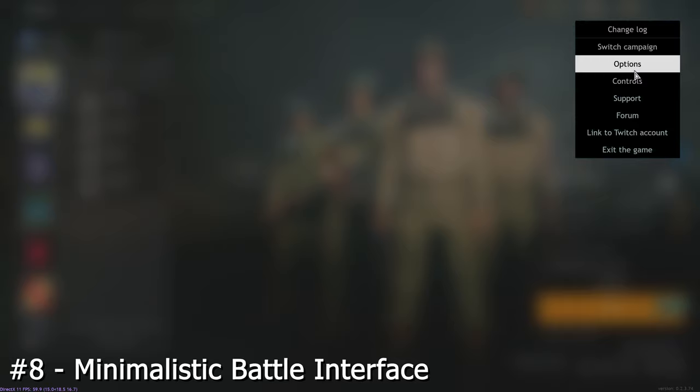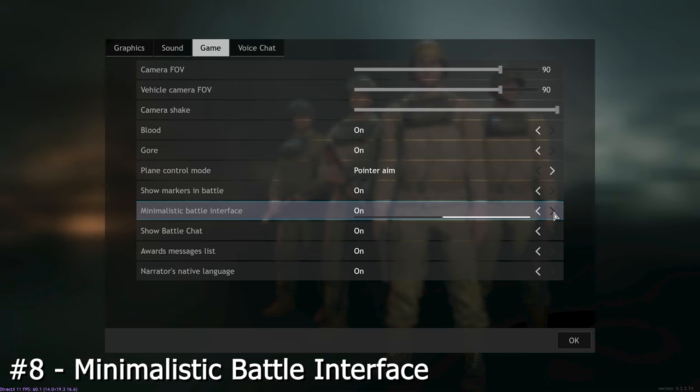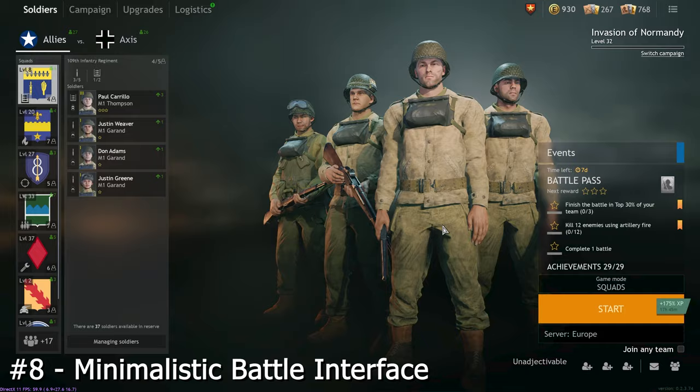In a similar kind of tip to the last one, if you prefer playing as realistically as possible then you can turn off the entire HUD by going to the menu, then options, then game and turning minimalistic battle interface on. It's the equivalent of playing in that lone fighters game mode some people love but everyone else in the game will actually have the full battle interface instead. So I would not recommend this unless you are an experienced player.